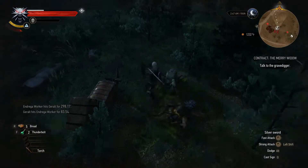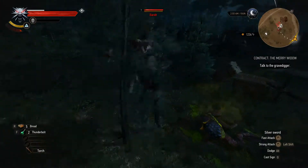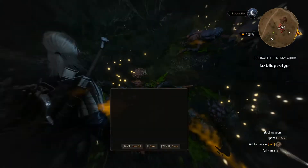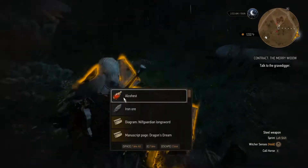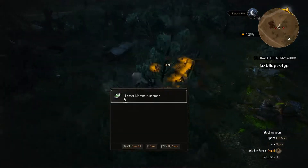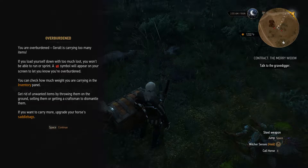It seems that the treasure wasn't guarded by bandits — it was guarded by a bunch of these. Let's see what's inside. You're overburdened. Geralt is carrying too many items. If you load yourself down with too much loot, you won't be able to run or sprint. This symbol will appear on screen to let you know you're overburdened. You can check how much weight you're carrying in the inventory panel. Get rid of unwanted items by throwing them on the ground, selling them, or getting craftsmen to dismantle them. If you want to carry more, upgrade your horse's saddlebag.